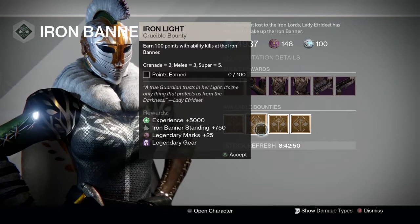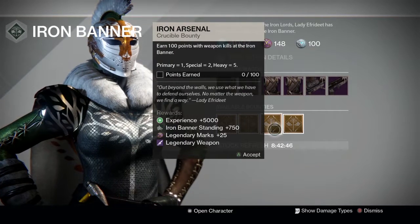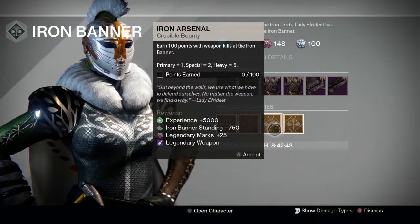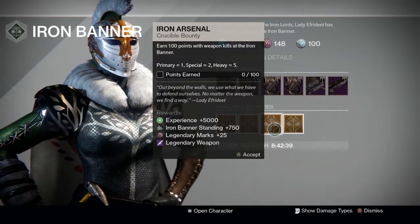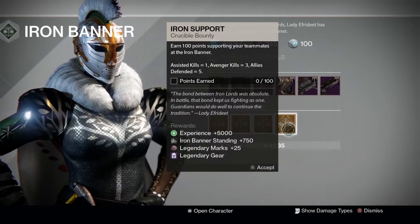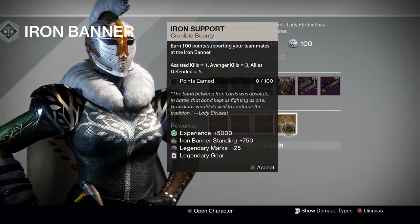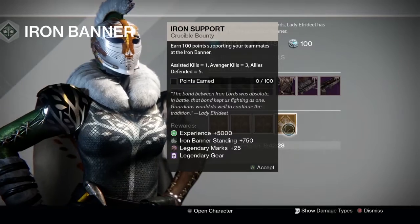The second bounty is Iron Light — earn 100 points with ability kills at the Iron Banner: grenade equals 2, melee equals 3, super equals 5. This rewards legendary armor. The third bounty is Iron Arsenal — earn 100 points with weapon kills: primary equals 1, special equals 2, heavy equals 5. This rewards a legendary weapon. The last bounty is Iron Support — earn 100 points supporting your teammates: assisted kills equals 1, avenger kills equals 3, allies defended equals 5.